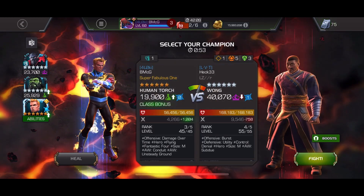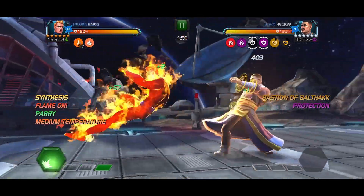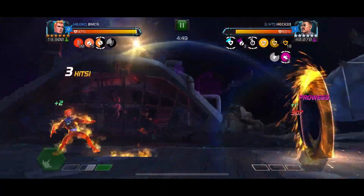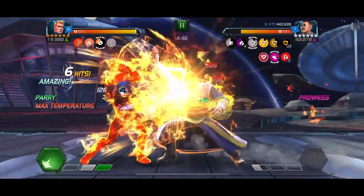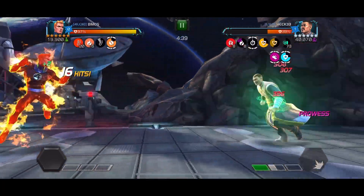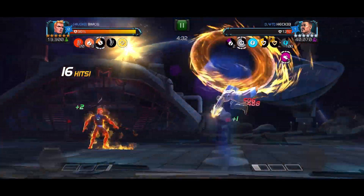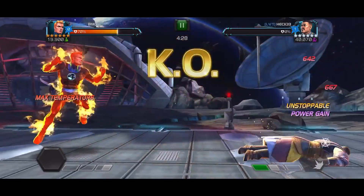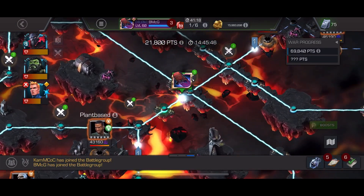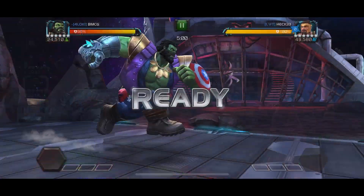Next up we have Wong. I was originally assigned Overseer here, but if you activate Cosmic Mode with Overseer against Wong, every time you gain Gamma Power you gain a Fury buff — and against Wong you don't want that, because when you gain a buff while he has one of his spells active, he goes Unstoppable. Overseer could have worked if I never activated Cosmic Mode, but the fight would be a lot longer. So we made a little alteration, got Human Torch in there, swapped out iDoom for Human Torch — and that fight was pretty straightforward. Flame On Torch is always super easy.